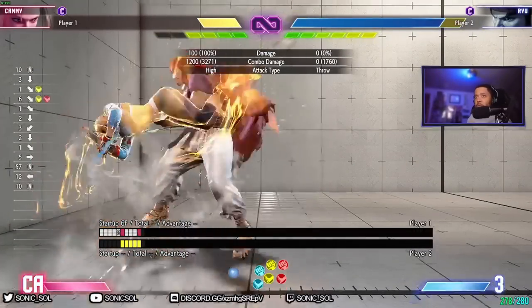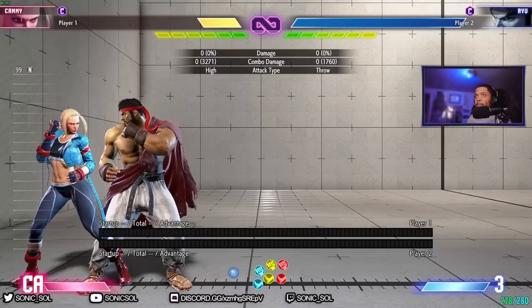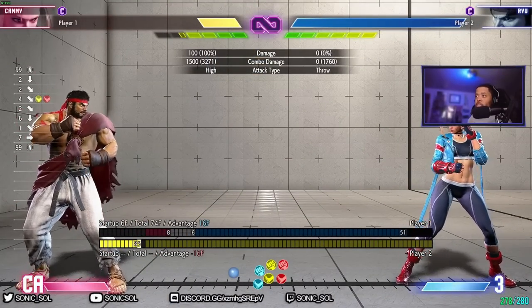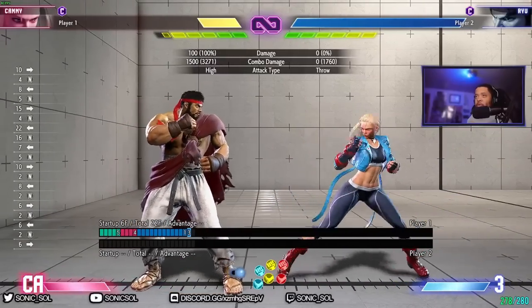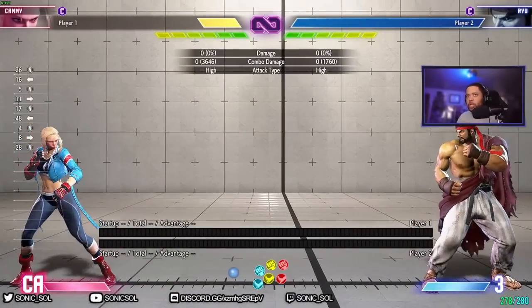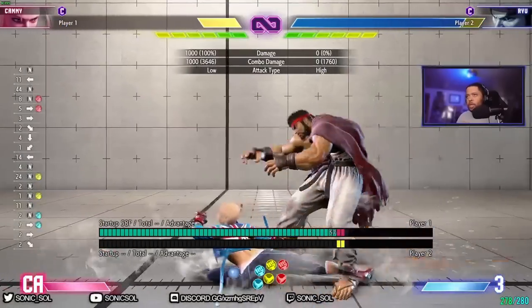In general, you want to use drive rush in situations to make a normally-slightly-plus normal a lot more plus. You could make your standing strong really plus — like plus five — since it's just as active as crouching heavy punch. Defensively, Cammy does have a reversal and her reversal is really good. Her DP switches sides, which is very important to get yourself out of tight situations while also switching positions so your opponent now has to worry about getting out of the corner they tried to put you in.